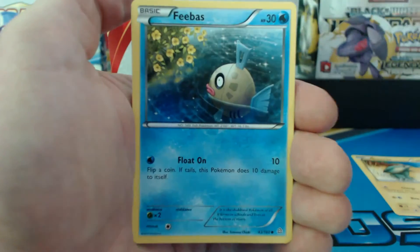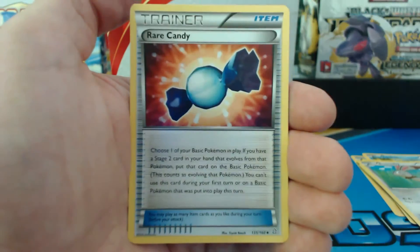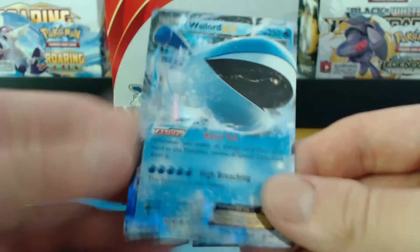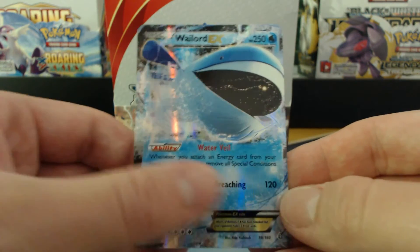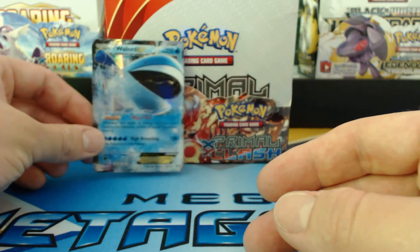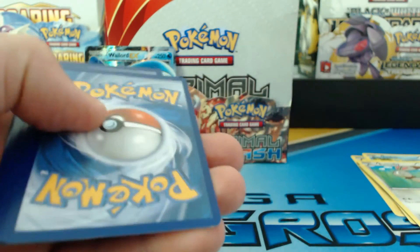I'm going to drop the camera down a little bit, get a better view. Eletrike, Skitty, Trico, Bunnelby, Lantern, Lombre, Ryerkandi. A reverse holographic Gorbis — nice! And a Wailord right off the bat. It takes five water energies to do High Breaching for 120 damage, and he falls asleep. I'm sure there are better Pokemon you could use that don't need so many energy cards and don't put themselves to sleep after the attack. But still, it's a Wailord — it's pretty cool.